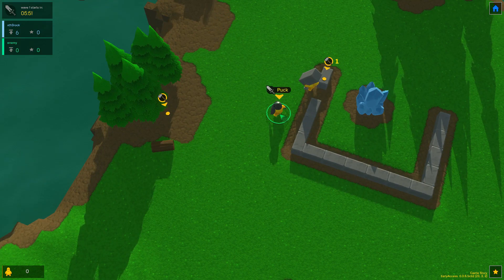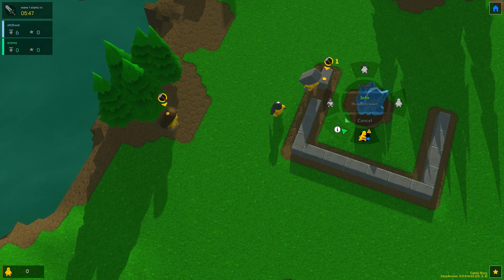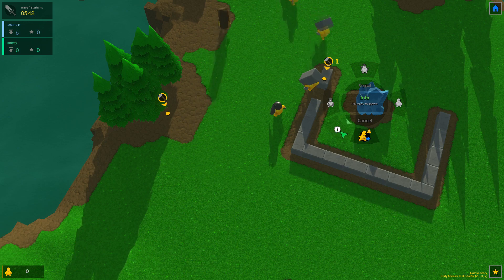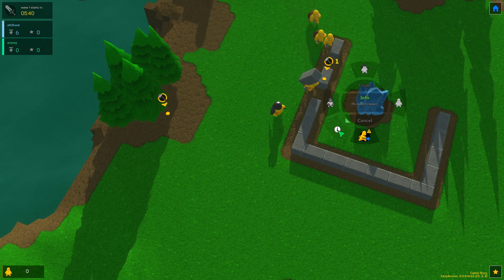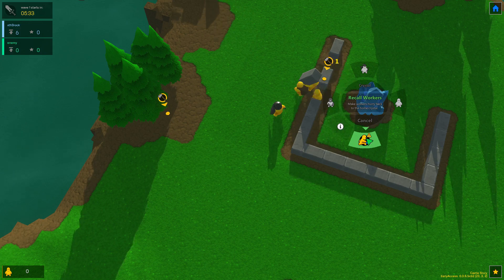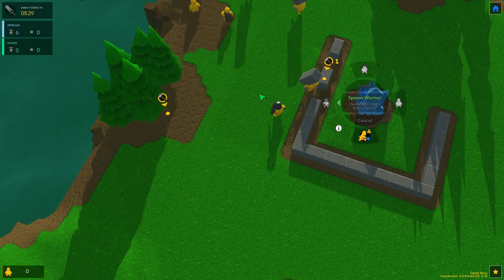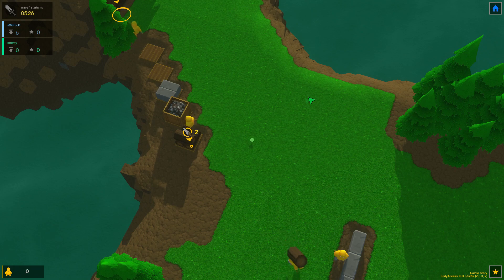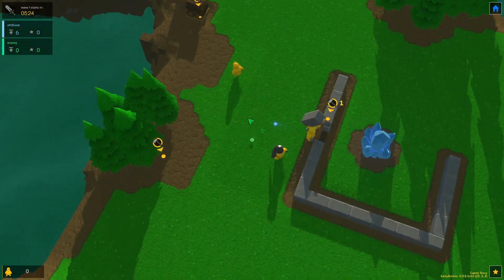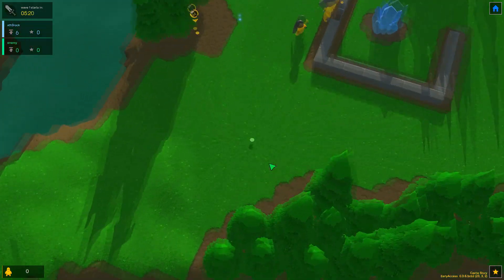Like I said, the AI is a little weird sometimes and it gets buggy. Also, if you right-click and hold on the crystal, it shows you the percentage that they're ready to spawn at. Down here, once the wave starts, you can recall your workers and they'll drop everything and go right to the crystal to be safe, because the workers are very weak and get one-shotted.